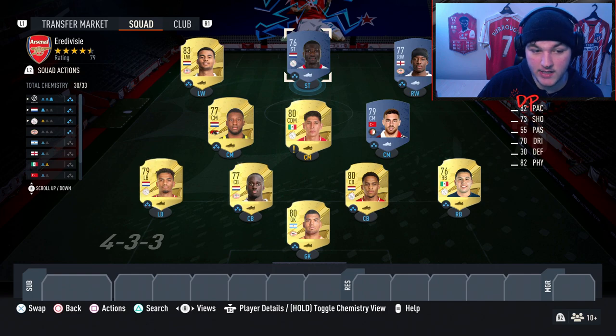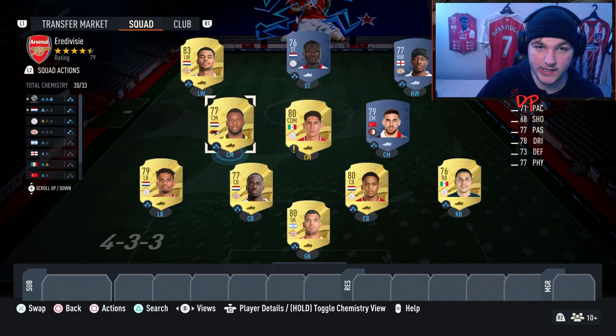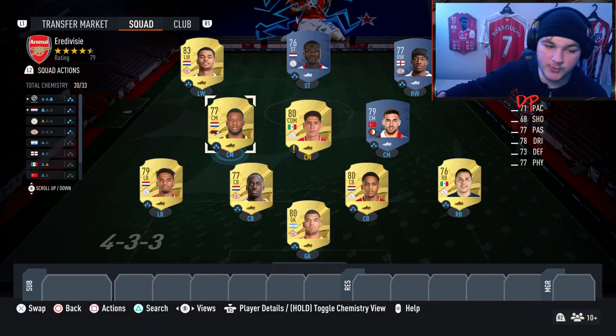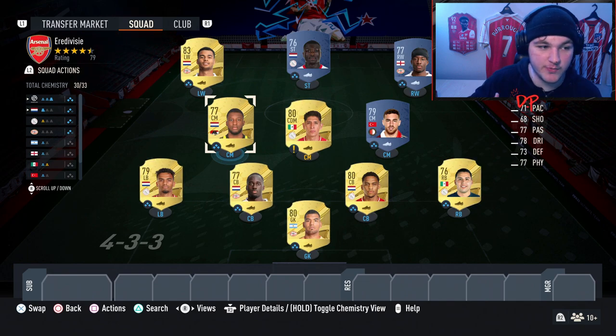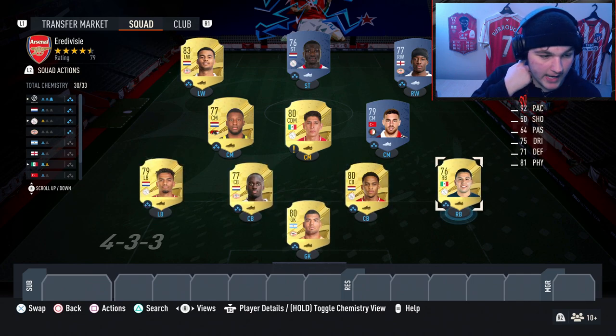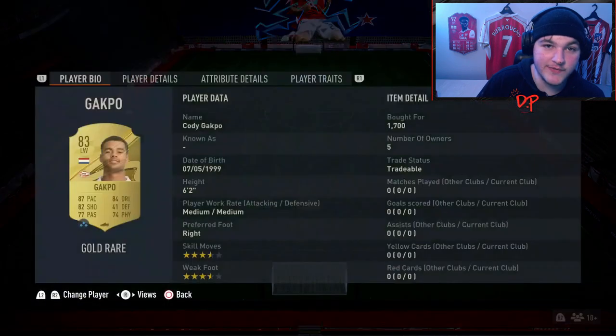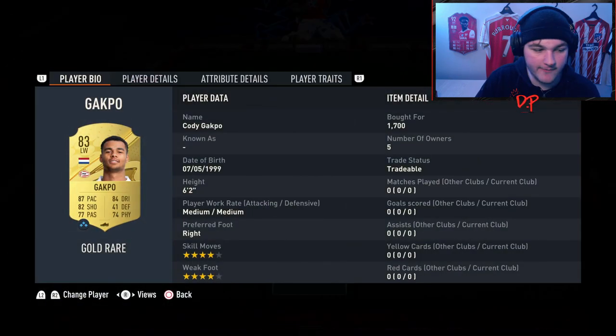Let's get into the squad builder. I know it only requires at least seven Eredivisie players, but we've gone for a full Eredivisie side, and here's why: I do not recommend switching out your attackers or midfielders for non-Eredivisie players, because you want them for goals, assists, and through ball assists. The higher the chance your midfielders and attackers are Eredivisie, the better. If you want to swap anyone out, swap your defenders, full backs, or goalkeeper for players already in your club.